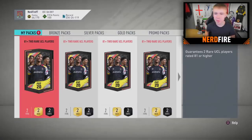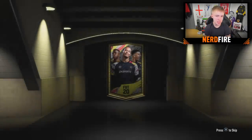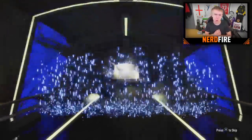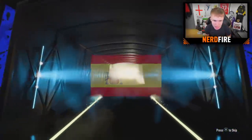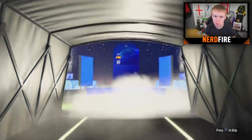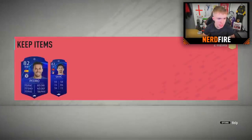Pack number three — here we go. We get an 83 or below in this one, and it's going to be Spanish, right wing — is it going to be Pedro? Yes it is! 82-rated Pedro. And with Pedro is Savic. Savic actually brings us at least an orange link in the two defensive center backs anyway — we've got two center backs in La Liga. I'll take that.